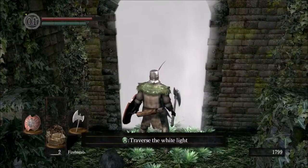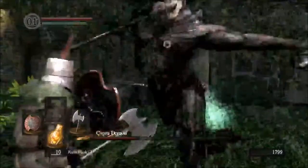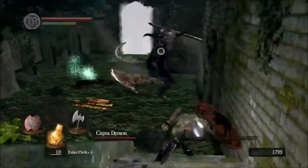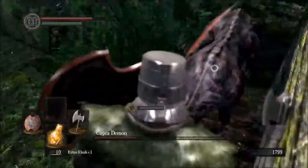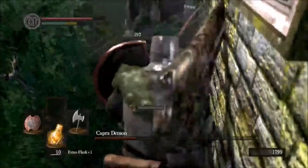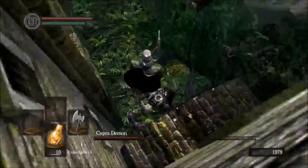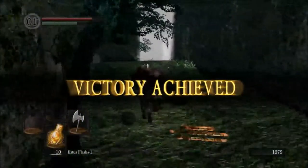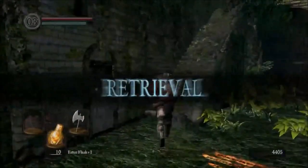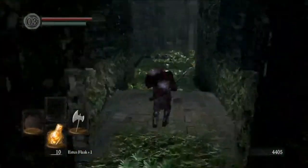Okay, so we're back in the realms of the Capra Demon and we're going to take revenge. This is more like it — that's the correct dodge. Wait for him to fall and then we plunge attack him to death. It's essentially the shortened version of that fight.